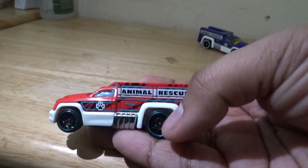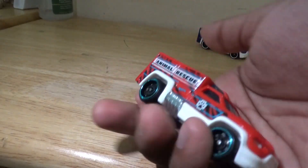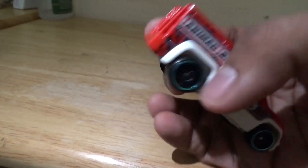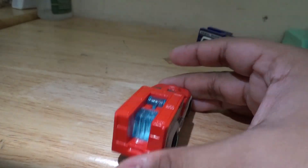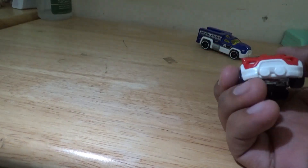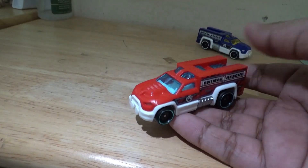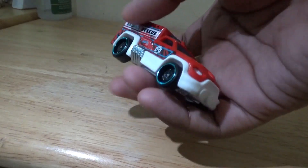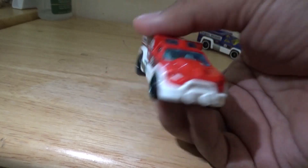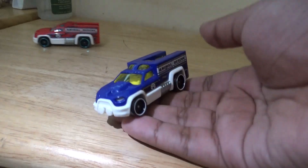This red one is pretty cool — really love this paint scheme, how it's done with the animal rescue theme. You can see two people in there. Looking at the sides, I think those are the parts they need for the animal rescue, or maybe hoses — definitely not a ladder. I believe this one is a fantasy model; it doesn't look like a real model to me.